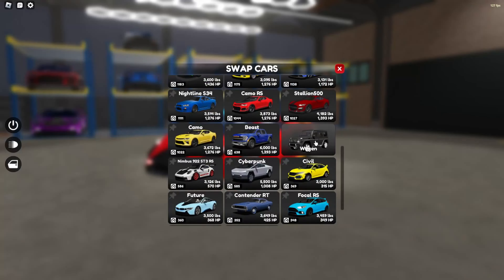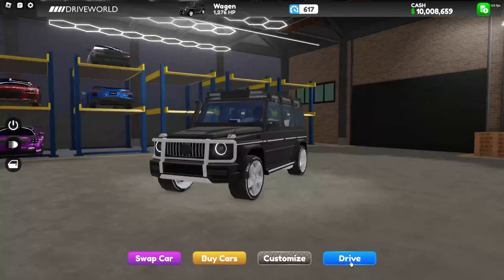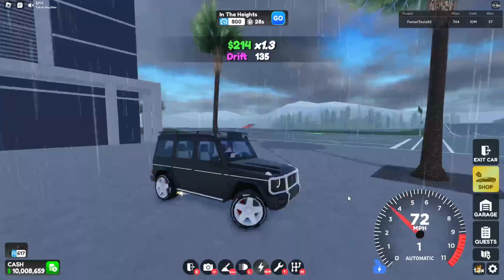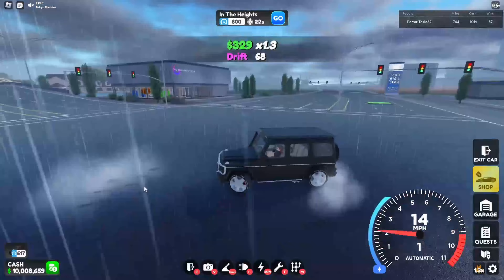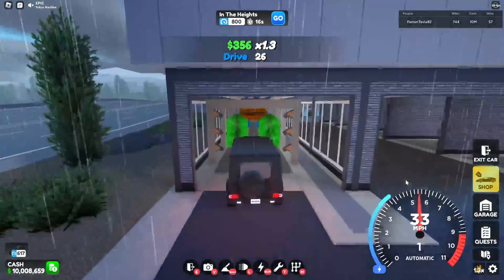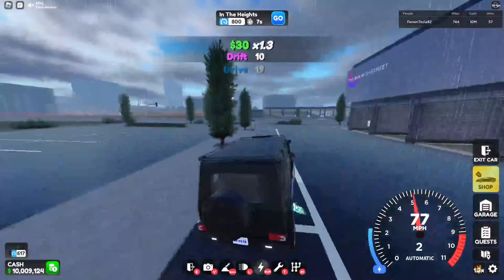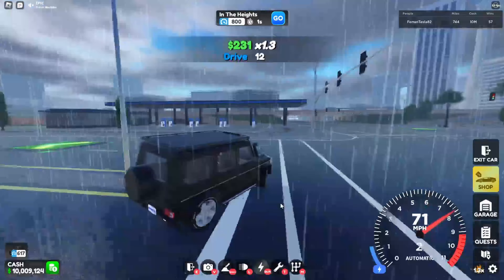Alright, on to the next one — the Wagon. I believe Turbo Stuntman said it had more grip, so we're gonna test this out. Let's go over here and turn. Yeah, it feels a lot more grip now. It does have grip. No tire marks — well, it does have a little tire marks because of the rain. And I forgot one last thing — you can now clean your car at the car wash. It has a lot of grip, better than before. This wagon is good.